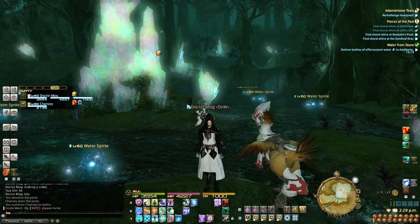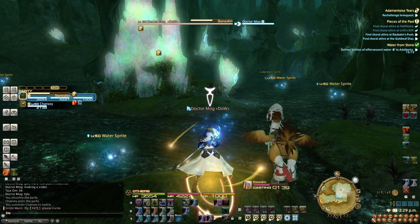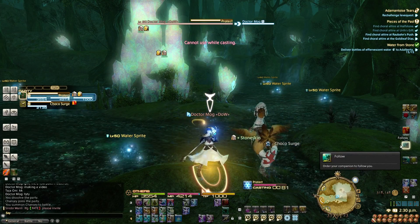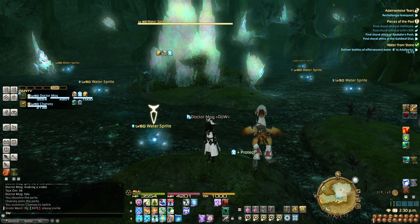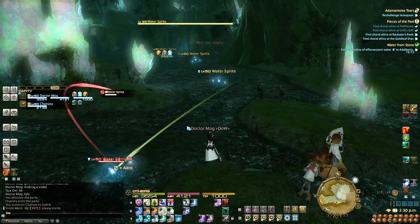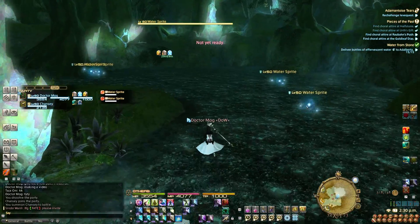So I'm just going to show the pull and how to do it. Protect, stone skin, of course. You want to put your chocobo on follow to begin with, and because there's nobody else out here, you have to actually pull every single one of these stupid things. So I target all of them.